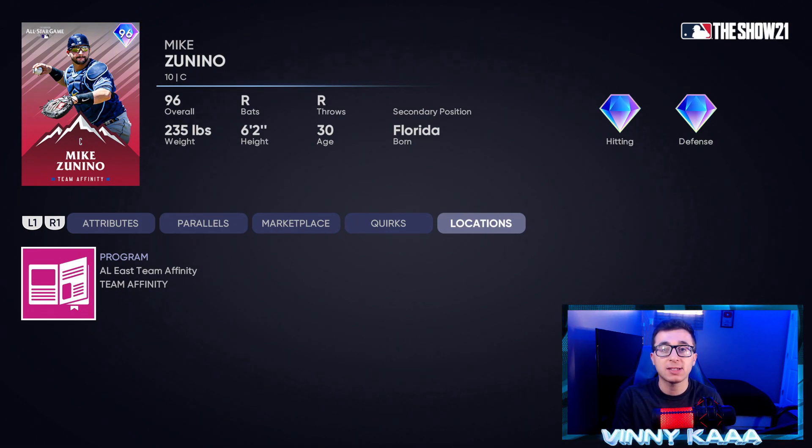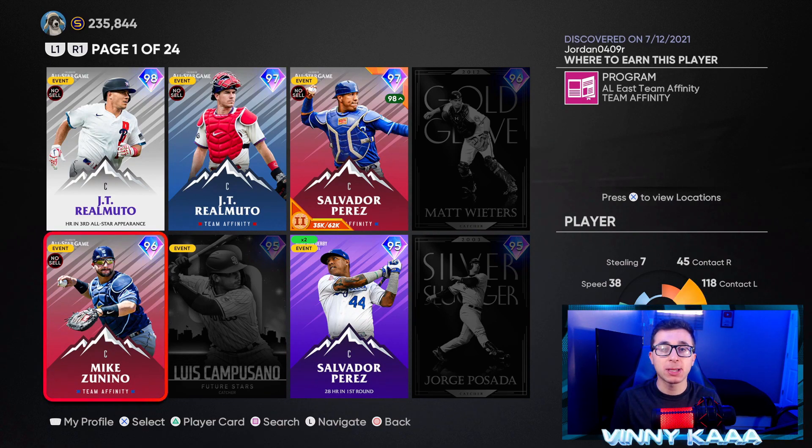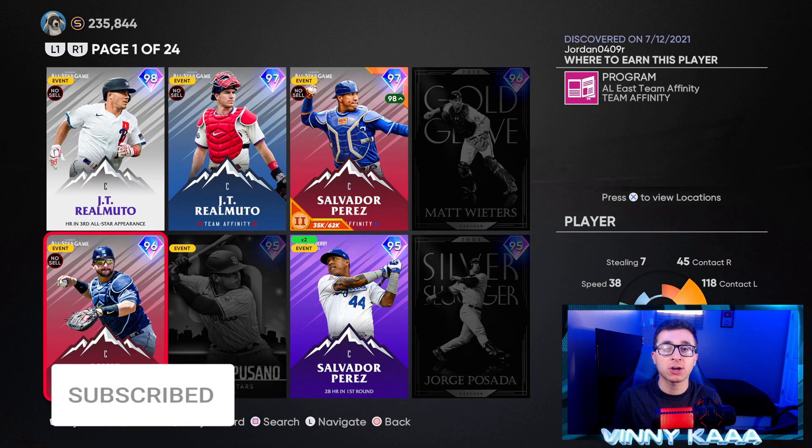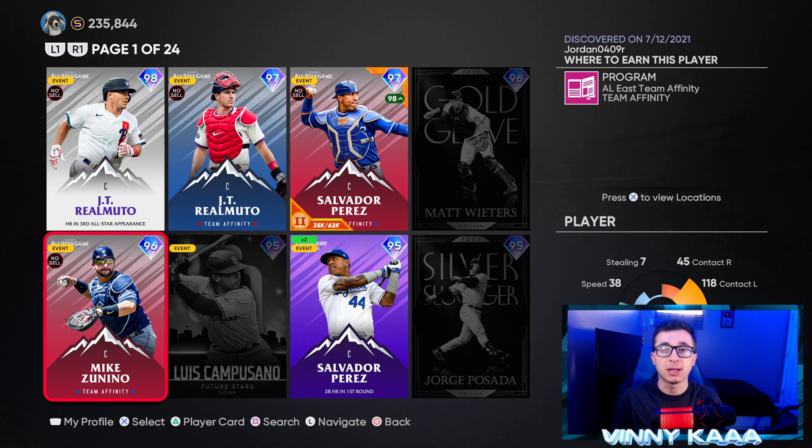If you want to pick him up, he's in the AL East Team Affinity Season 3. Before I get into my top 5 catchers in the game right now, if you're enjoying the video and finding it useful, hit the like button and the subscribe button if you are new. Make sure to go check out the video I dropped earlier today of the top 10 first baseman. Let's get back into it.